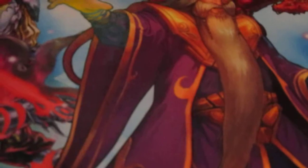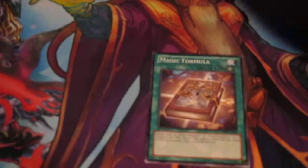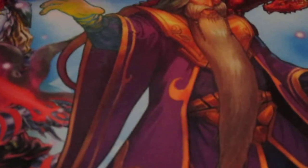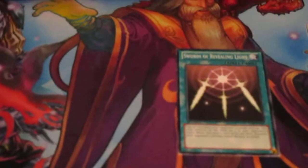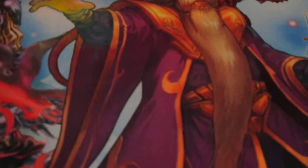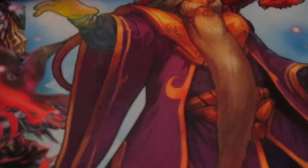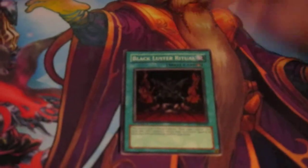Moving on to Spells: Dawn of the Thousand Throne, which gives me life points. Wonder Wand, because it gets some draw power. Magical Foreman, because I have Dark Magician. Enemy Controller to take over your monsters. Swords of Revealing Light. Dark Hole. Nightmare Steel Cage. Axe of Despair. Flute of Summoning Kuriboh, because of course. Black Luster Ritual.